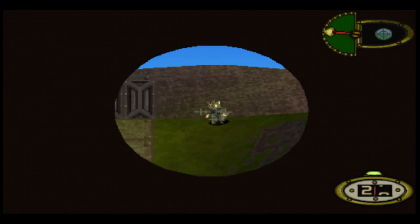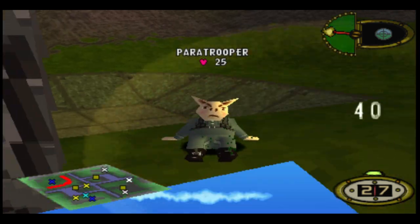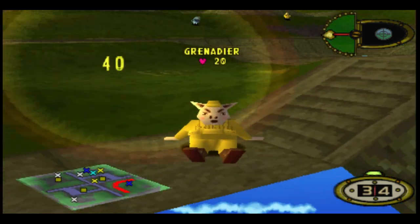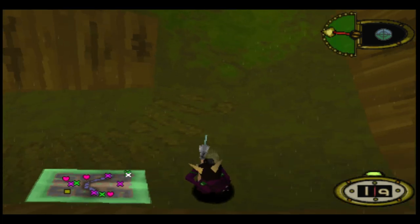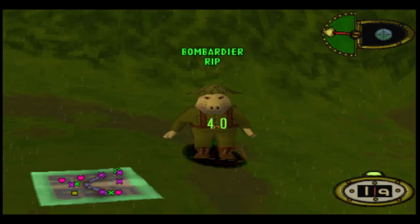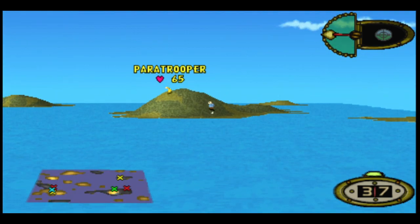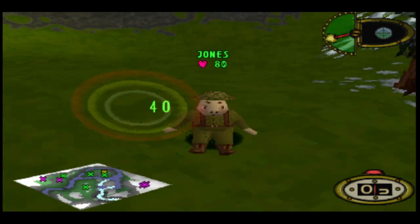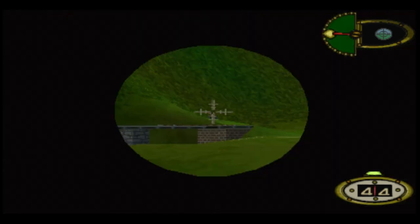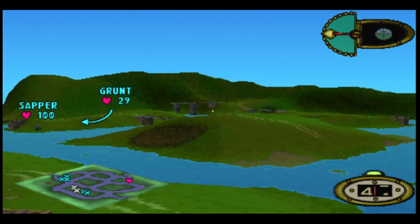In at number 10 is the trusty sniper rifle — the weapon of choice for the sniper and espionage class of pig. You cannot underestimate the usefulness of the sniper rifle, with a guaranteed 40 damage from any hit. You can use it at short range, but it is much more useful at long range. It can also be very useful against shooting hidden enemies, as it will always take off 20 damage.